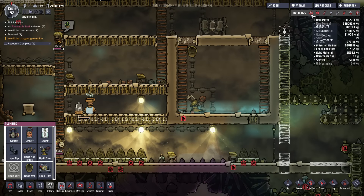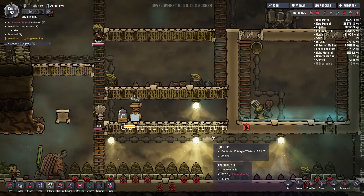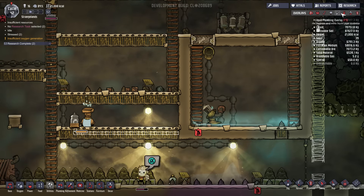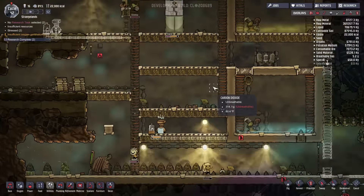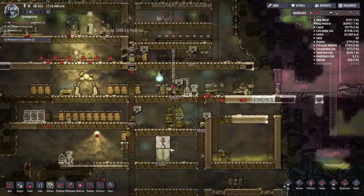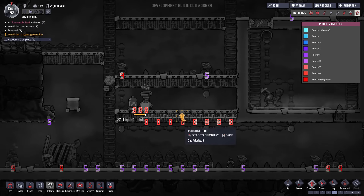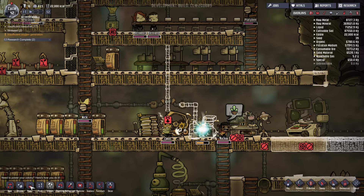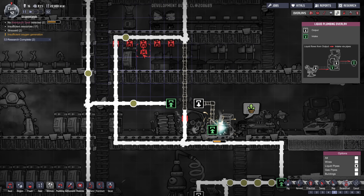Look at all this nastiness down here. Look at my base — this is not good. They're just not building fast enough, they can't breathe. At least I got water working over here. Why is this pump not working? Oh, it is — it's just not animating. I thought the pump animates, maybe I'm just dumb. How come they're not working on this? There you go, they're working on that very, very slowly. We got a problem here — deconstruct liquid pipes, do it as a nine.